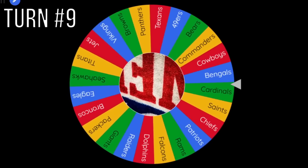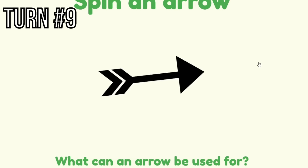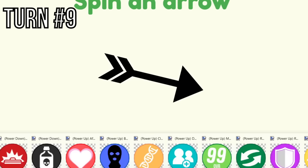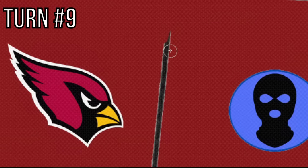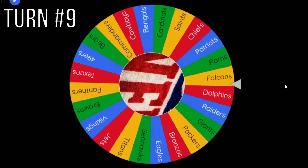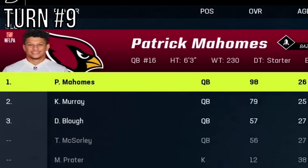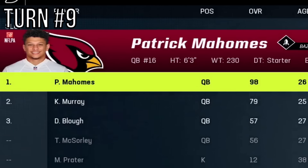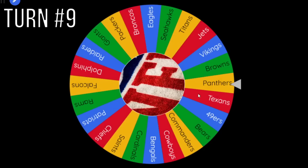Out west, the Arizona Cardinals have that Bandit power-up to the right, and they land on it. We roll the wheel to see which team they steal from, and no way — they're going to steal Patrick Mahomes! That completely shook the board upside down. Mahomes is now an Arizona Cardinal. On top of that, they also get Ronnie Stanley from the Ravens as their free agent, a superstar left tackle. The Cardinals are looking ten times better with those two pickups.